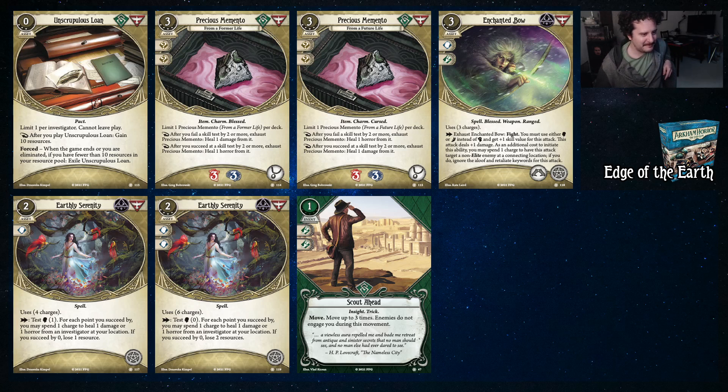We got the Precious Mementos — Future and Former Life. They cost three, take up your accessory slot, and soak three and three. You can only play one of them and the collection only has one of each. On both of them, after you fail a skill test by two or more or succeed by two or more, you can exhaust it to heal one type of damage. The other one does the inverted thing — and notably they even changed the order of the skill icons on these cards.